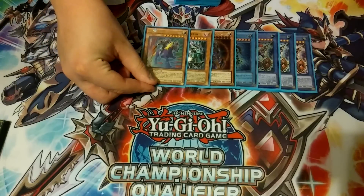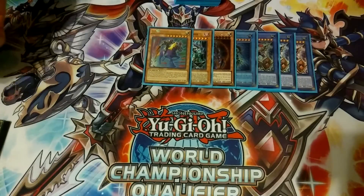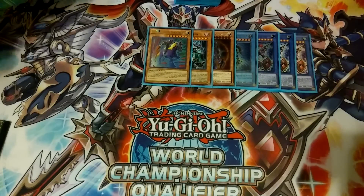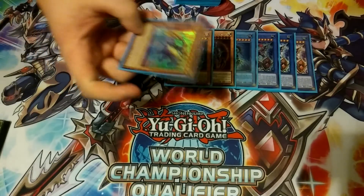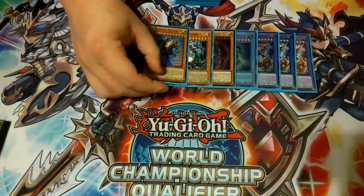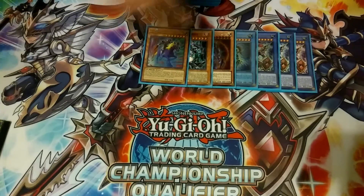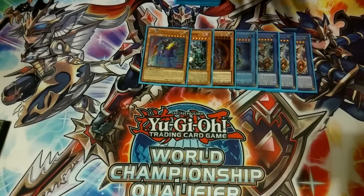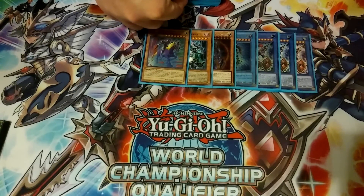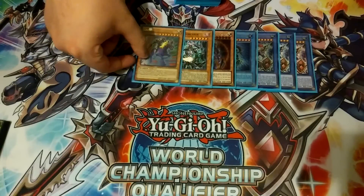For our one Gaia the Fierce Knight card, we play one Charging Gaia the Fierce Knight. With Charging Gaia you can normal summon him without tributing, though his attack becomes 1900. If he is tributed, you can add one Black Luster Soldier monster from your deck to your hand, so he searches your Envoy of the Beginning, which is super nice. The main reason we play him is that if Super Soldier dies, I can special summon this from anywhere.